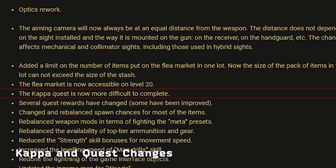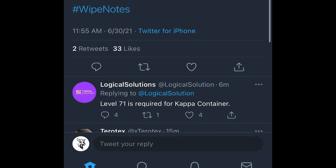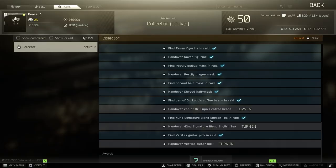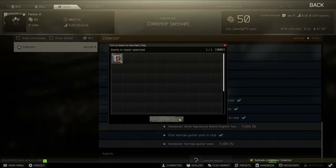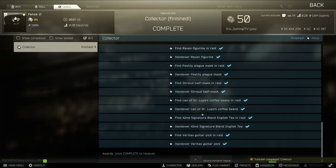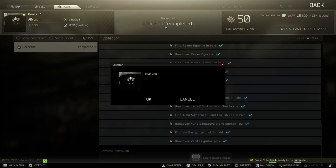Speaking of streamer items, the Kappa container is now much more difficult to obtain. Rumors are that you need to be up to level 71 to even get the quest, and there may be additional prerequisites. There are new quests in the game, so expect some of these to be required for Kappa. Kind of like the tracksuit, the Kappa container now appears to be an endgame clout item that very few will have the time or patience to obtain.